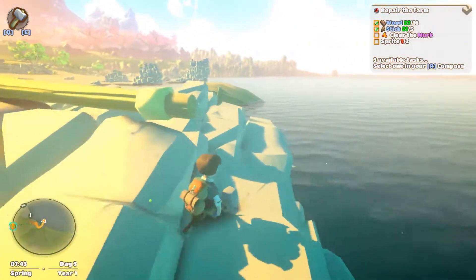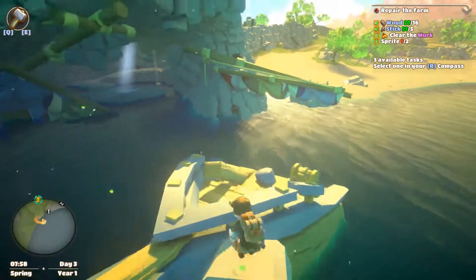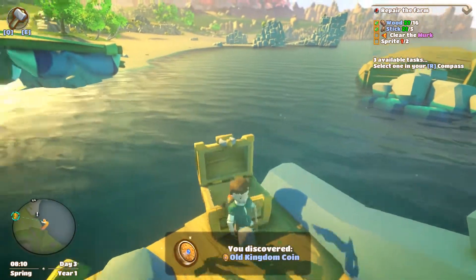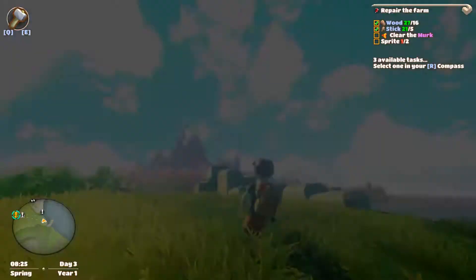This area looks chock full of secrets. Clutch jump there — I don't know if I can go in the ocean. Old kingdom coin. Let's find out — answer's no.